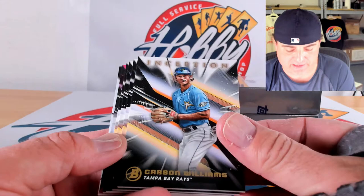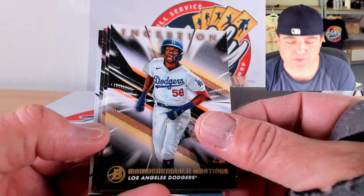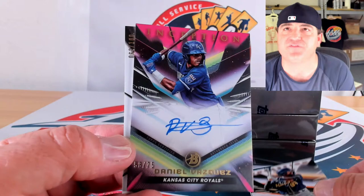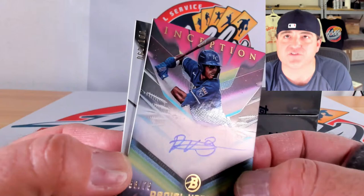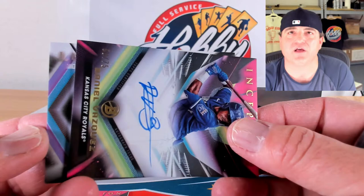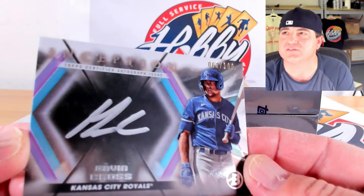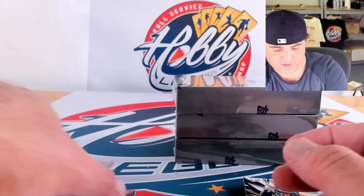Silver signings! Carson Williams, Nelson Rada, Mario Shendrick Martinus, and Jackson Churrio. Gabriel Gonzalez on magenta, 13 out of 75. Ink: magenta to 75 of Daniel Vasquez, 58 out of 75. Silver signings: 62 out of 100 — Gavin Cross! Very nice hit on the case hit. Carson Williams, Nelson Rada.